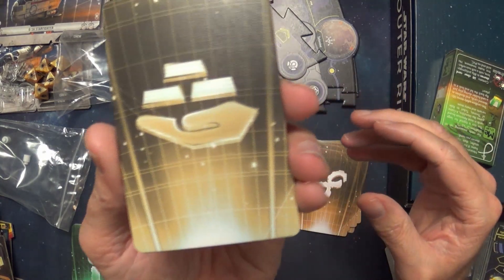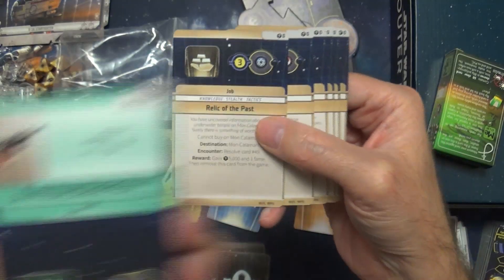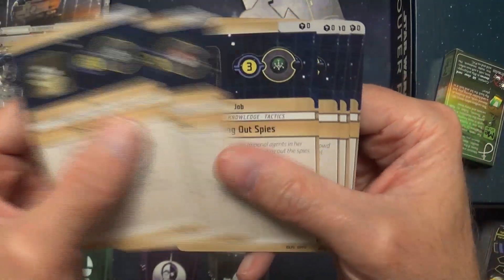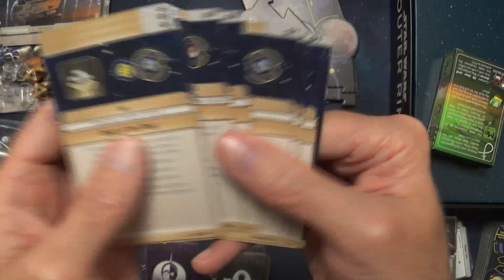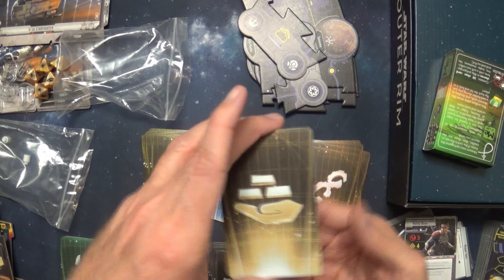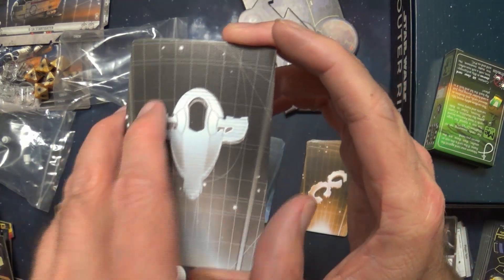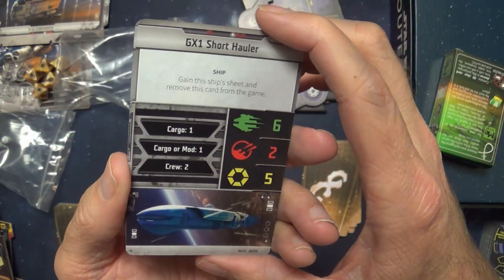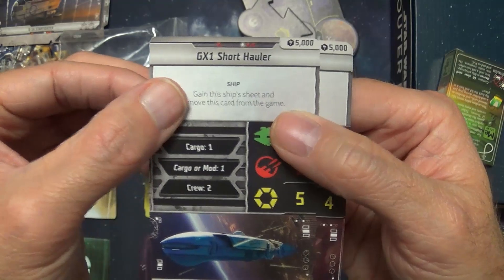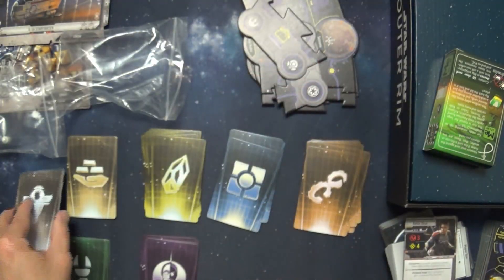Moving on to this stack — looks like credits in hand, so I'm assuming these are jobs. Gear and modification for your ship. So these look like jobs: ways to make money. I can see: Rooting Out Spies, The Kessel Run, Hutt Favor. This symbol stack looks like ships — I originally thought these might be ship modifications, but these look like the actual ways of getting ships, because we're seeing the same ships we saw in the other stacks. This is probably how you acquire those ships.